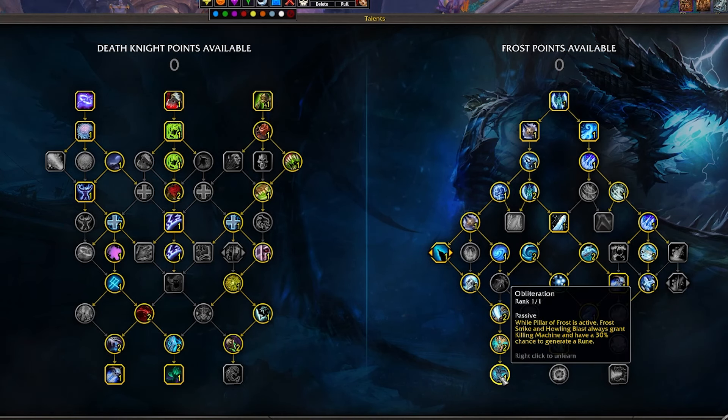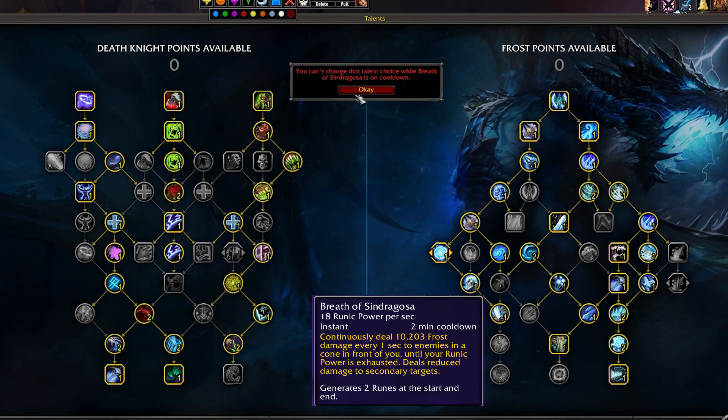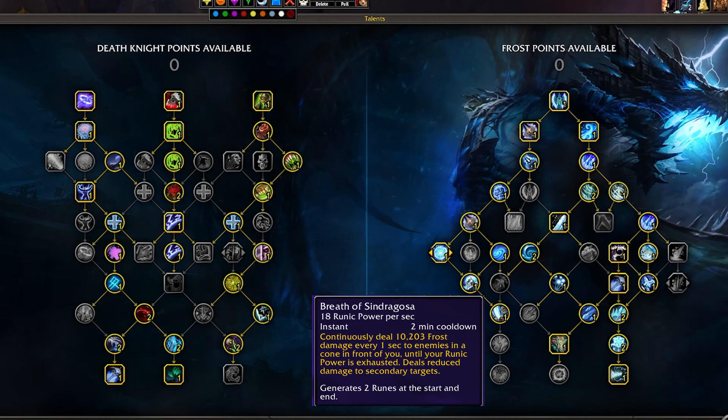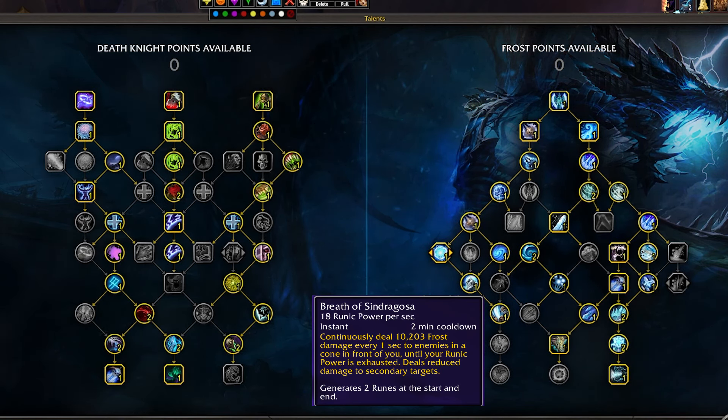There are two main talent builds for Frost DPS: Obliteration specialization or Breath of Sindragosa. They are two wildly different play styles that require different stat focuses and rotations, so you'll want to get used to one or the other and generally stick with it.